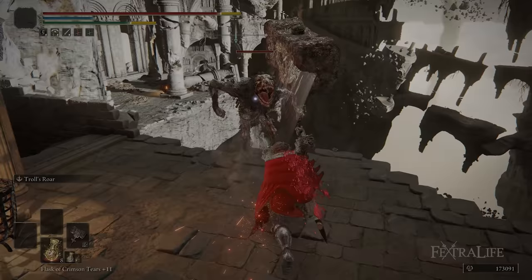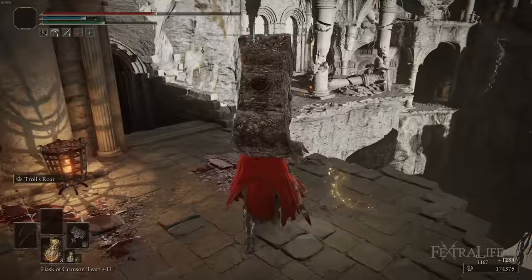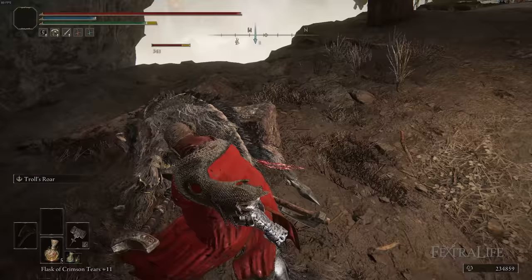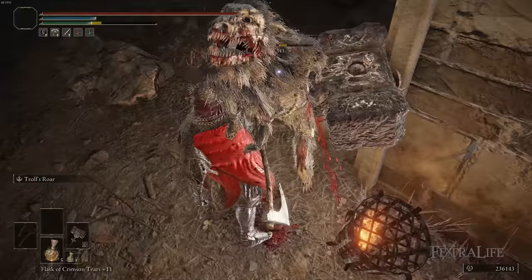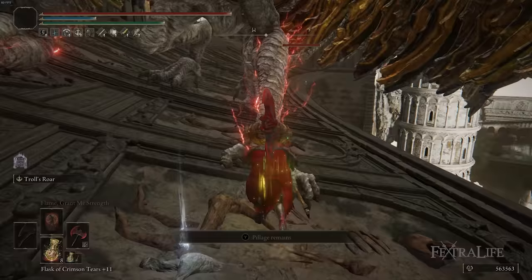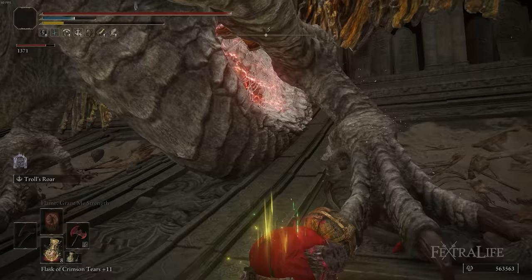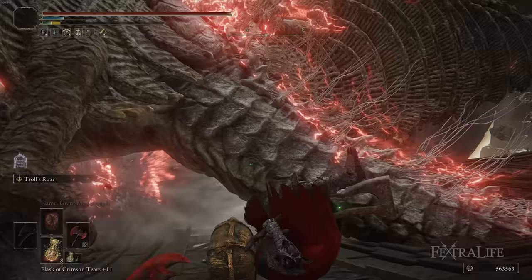I don't really use any buffs with this build — you're literally just running around attacking, using the Troll's Roar follow-up combo and getting critical strikes whenever possible. Backstabbing enemies also works to keep regaining FP and HP. This is one reason we can get away with very low Mind even though Troll's Roar costs 22 FP — you gain most or all of it back every time you pull off the combo. You can also apply grease to your weapon, like blood, magic, or fire grease, to further boost damage against specific enemies.